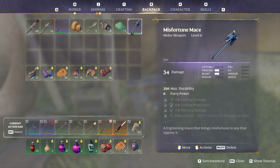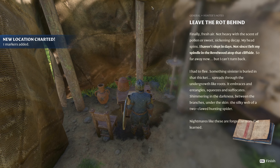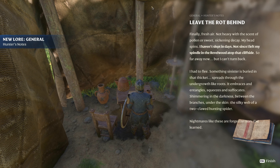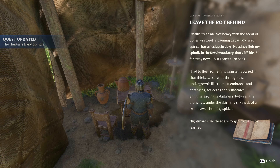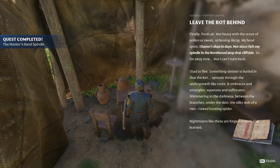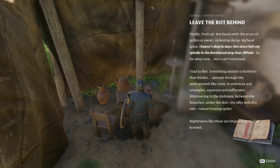What is this — level 9, 34 damage? That was a good chunk. I'm not really going two-handed so I'll just get rid of you for now. 'Finally, fresh air — not heavy with the scent of pollen or sickening decay. My head spins. I haven't slept in days, not since I left my spindle in the rubble wood atop the cliffside. So far away now, but I can't turn back. I had to flee. Something sinister is buried in that thicket — spreads through the undergrowth like roots, embraces, entangles, squeezes and suffocates. The silky web of a two-clawed hunting spider.'